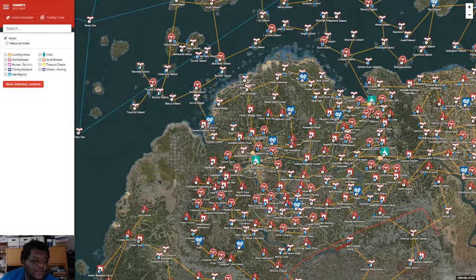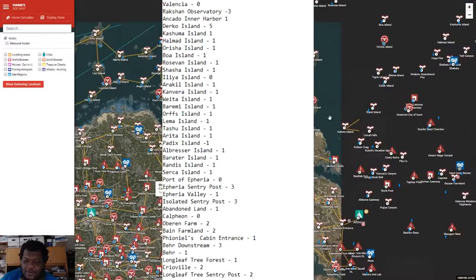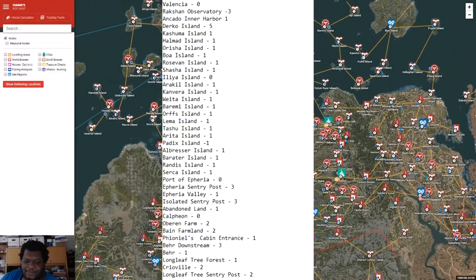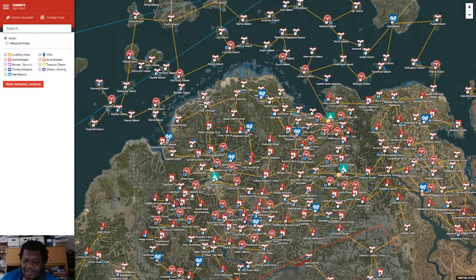First of all I'm going to show you guys the 50 CP node connection, and I'm going to put it in the beginning of the video so you don't have to go searching through the video to find it. The 50 CP node connection gets you from Trent all the way to Valencia — that's all it's going to cost you is 50 CP. It doesn't connect any of these other cities, but there is another node connection at your request that will connect all of these for about 78 or 82 CP. The 50 CP connection from Trent to Valencia is the best if you're just doing crates.